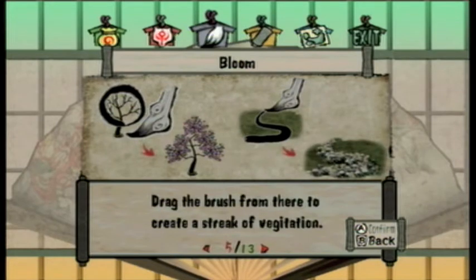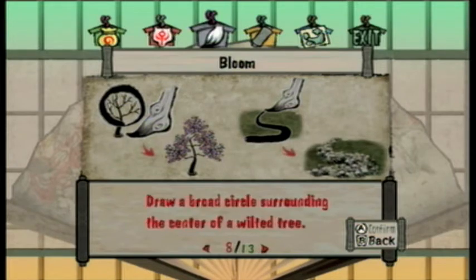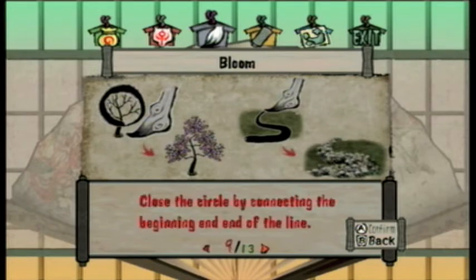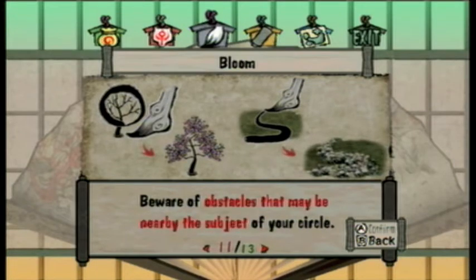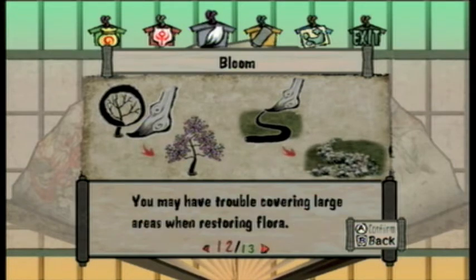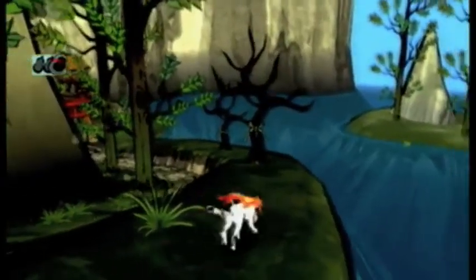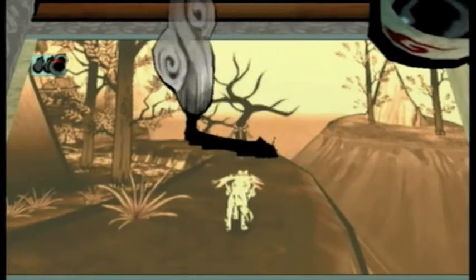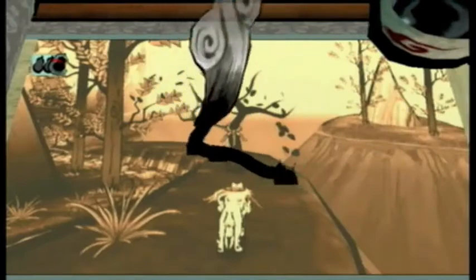Green holy smoke. Surrounding the center of a wilted tree. Okay, maybe I just wasn't connecting the circle properly. Oh, that still didn't work.